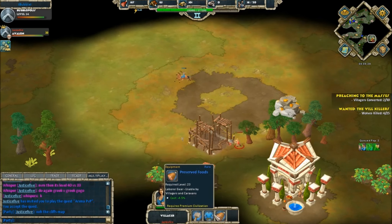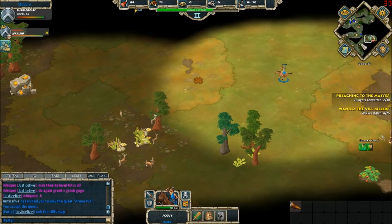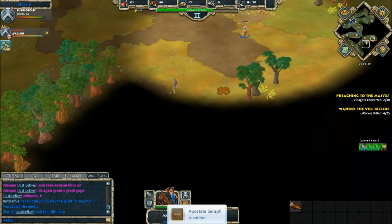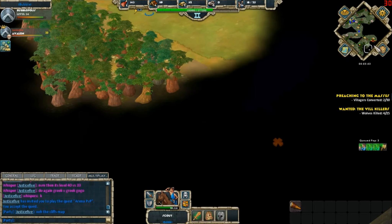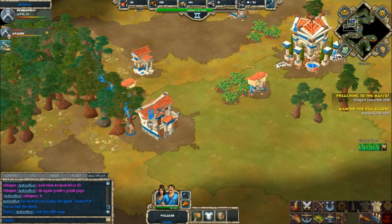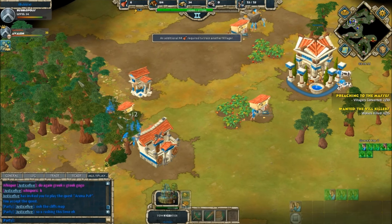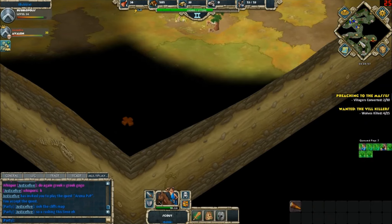An archery range goes down for Justice Five — he no doubt saw the barracks go down for Bubble and countered with his archery range. That is a good early-game strategy: archers get a strong bonus against barracks infantry units. You can either mirror what the enemy does or make the counter, and that is the strategy Justice Five is implementing.